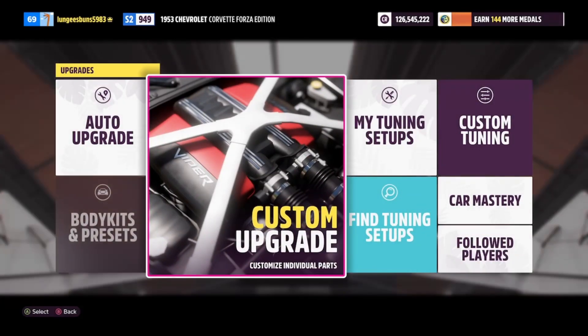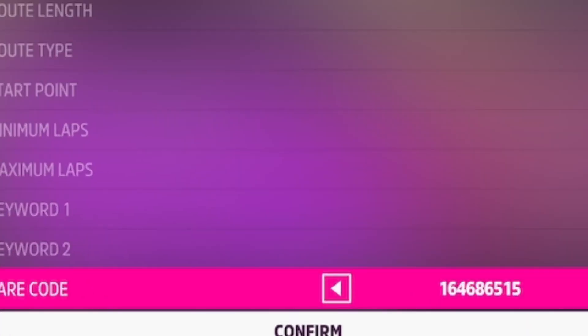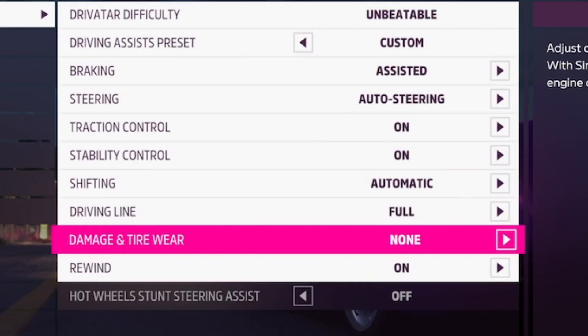Once that's all taken care of, go to the Event Lab, then Event Blueprints, and enter the share code I have on screen. This is going to show you an AFK race. Start the event, then go into difficulty and settings, and copy the settings I have on screen now.